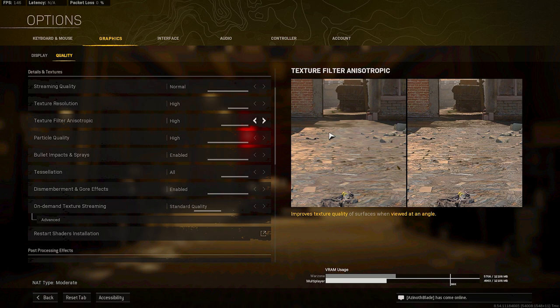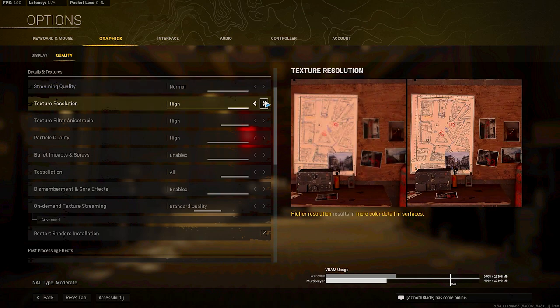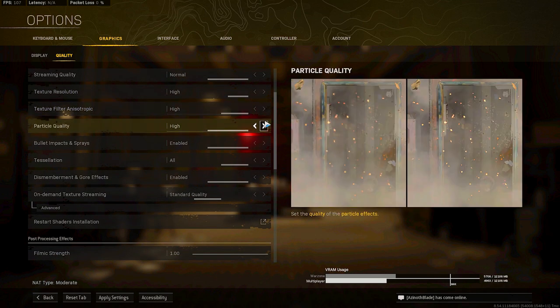These settings are not for laptops or low-end machines - they're for mid to high-end PCs for people serious about gaming. Streaming quality, set it at Normal. If you're on a low-end PC, you'd want everything at Low. Texture Resolution does matter to a degree - you could get away with Normal, but I like it on High because my computer can handle it. Texture Filter, put it on High.